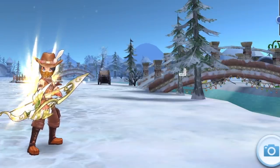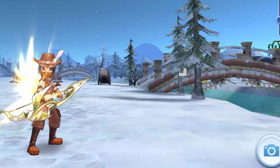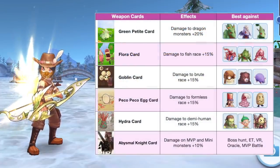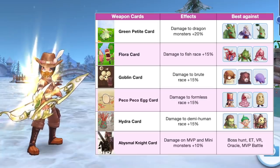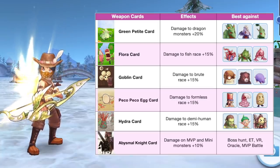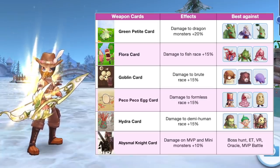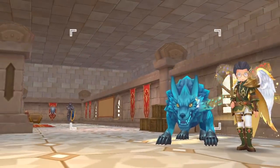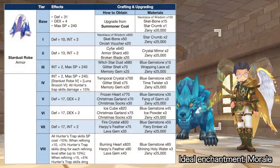As for weapon cards, only racial cards and damage-to-boss cards increase the damage of traps. Examples of racial cards and where to use them are shown in the table on screen.